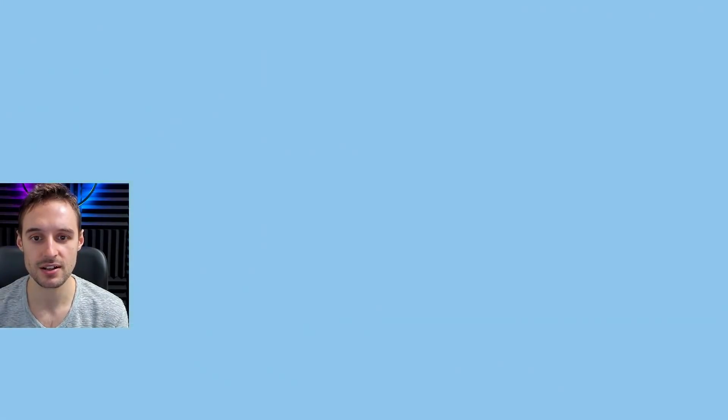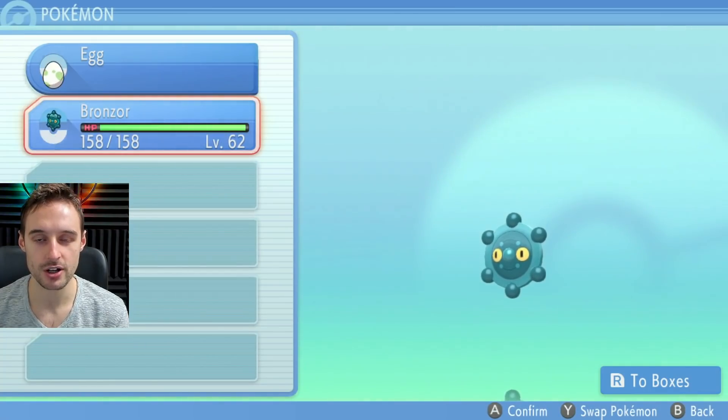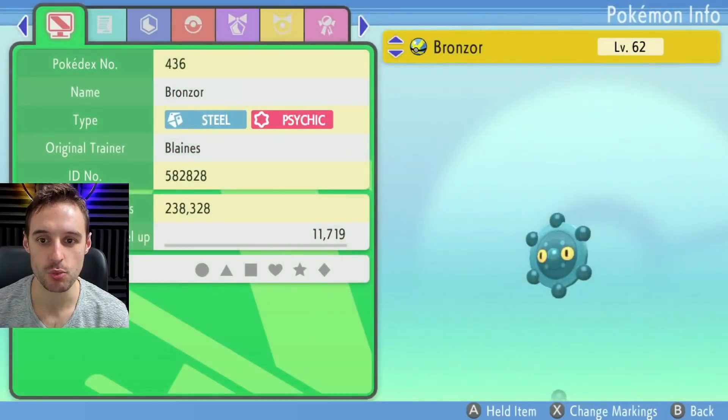Just try again until you get it — there we go, got it. You'll be able to tell if you got it or not by the overlap of the items menu onto the summary screen. And you'll also be able to tell when you go back a bit, because this extra menu will just pop up — that's when you know it's working.